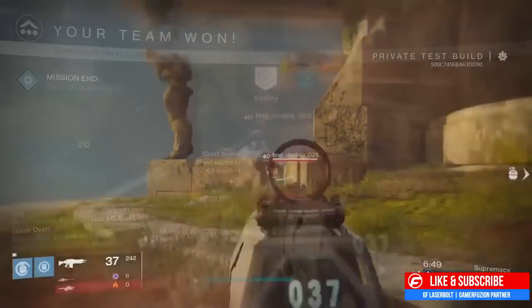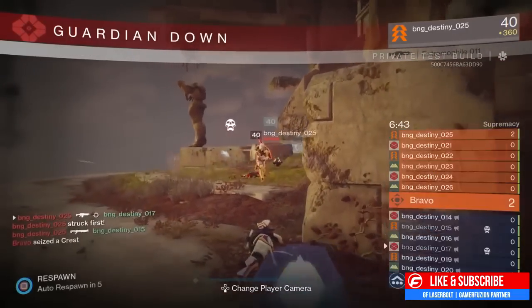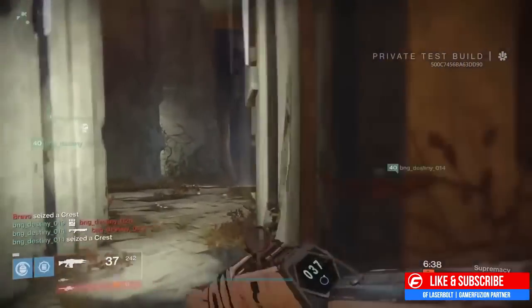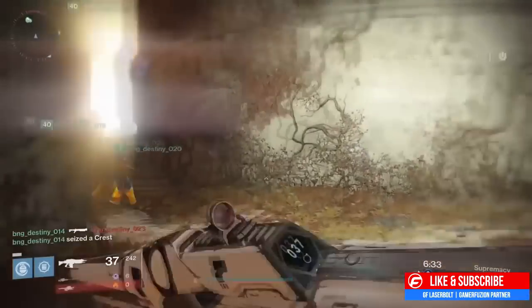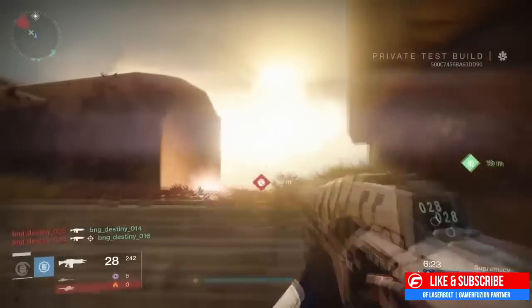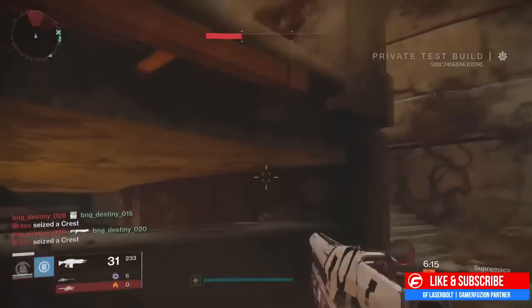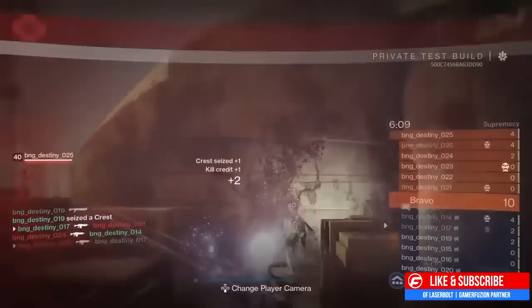Hand cannons are looking good — there are no major changes, only higher maximum stats and a small buff for higher fire-rate hand cannons, plus a couple of bug fixes. For fusion rifles, Accelerated Coils now reflects damage reduction on the UI bar — no gameplay changes, just a fix to the stat bar display.